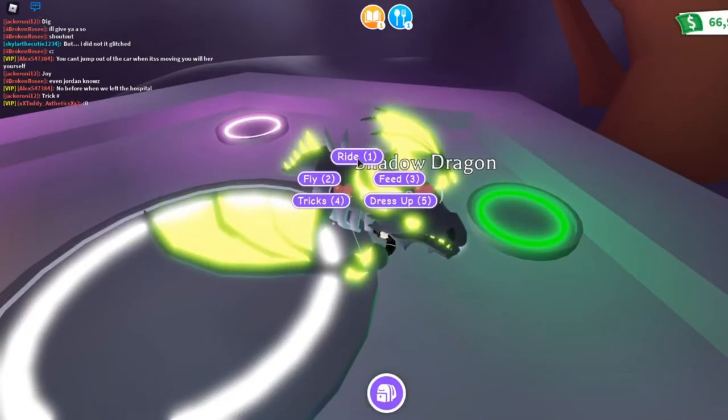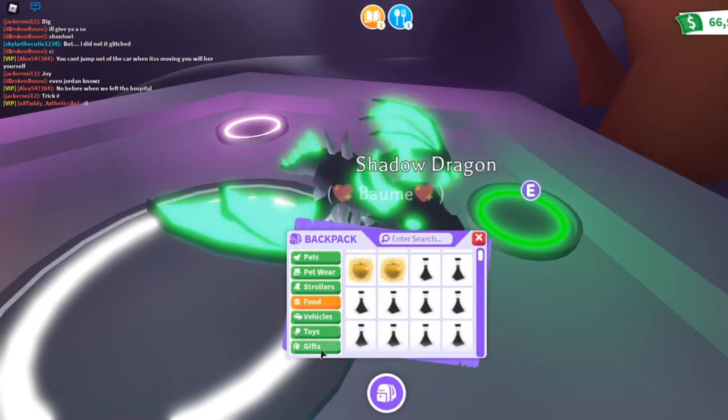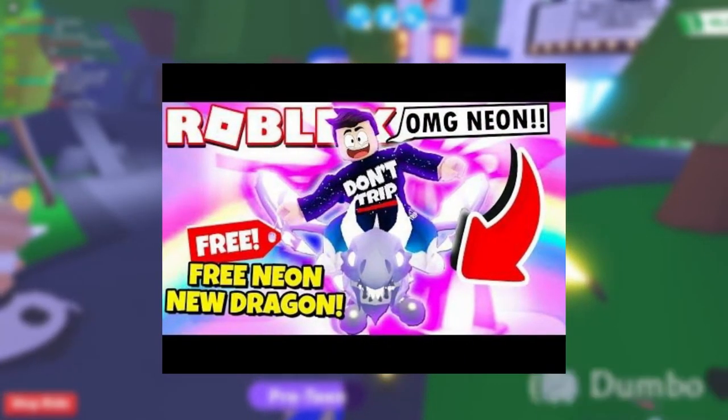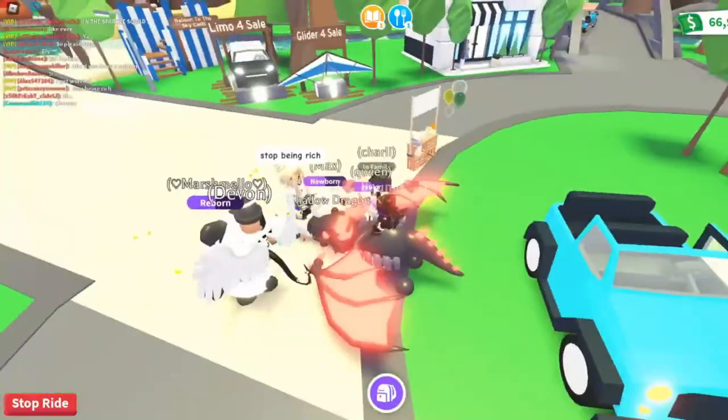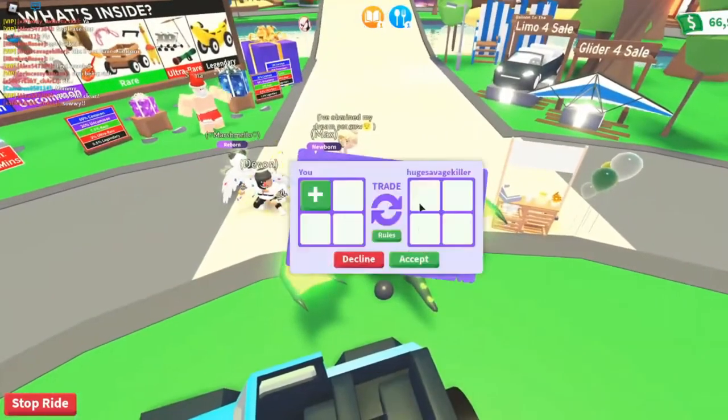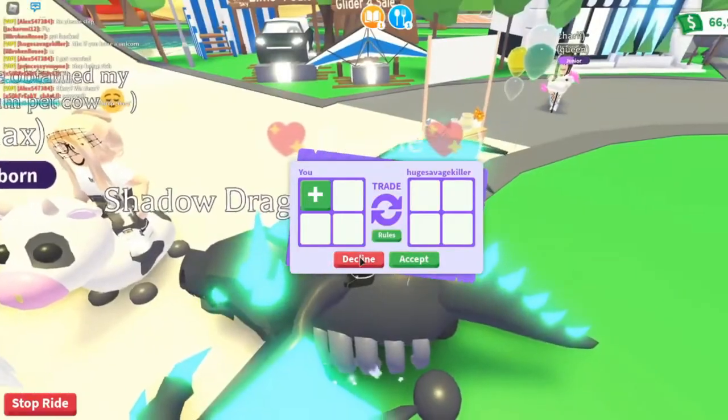Codes. Roblox Adopt Me codes are probably the most ideal approach to get things, pets, pearls, coins, and significantly more. Clearly, everybody expects to get rich in the game. However, these codes make that chase simpler. This extreme stunt will abandon everybody and no uncertainty will make them jealous of you. Knowing about a couple of lesser known codes in the game will do the stunt for you.